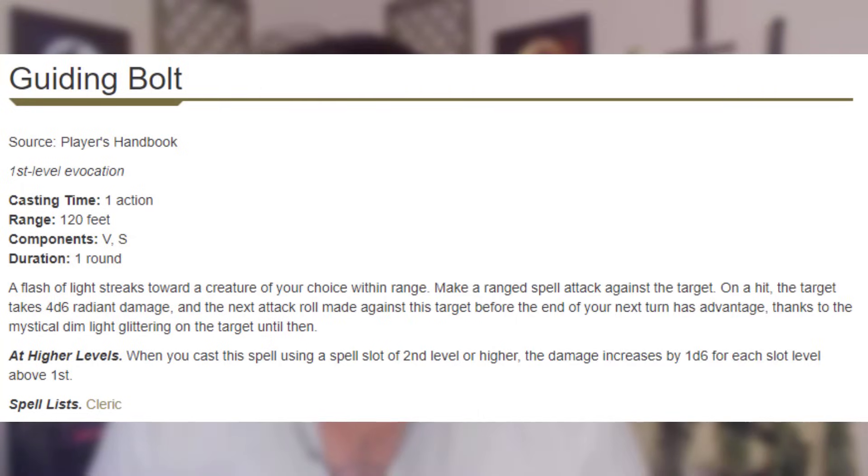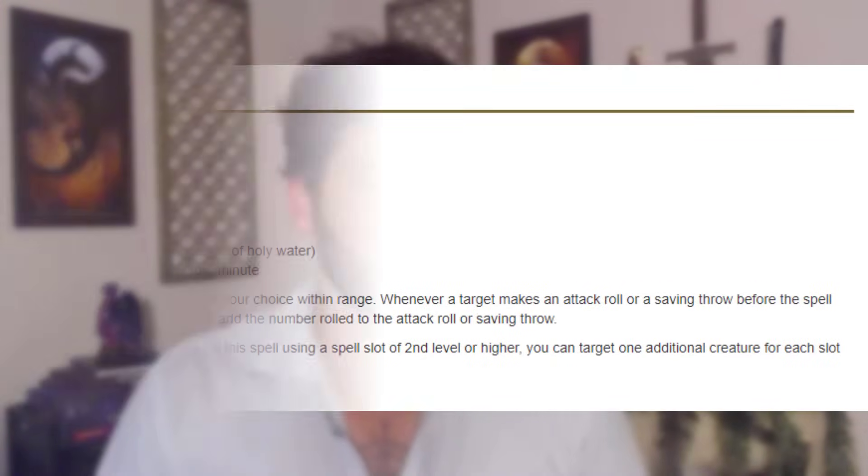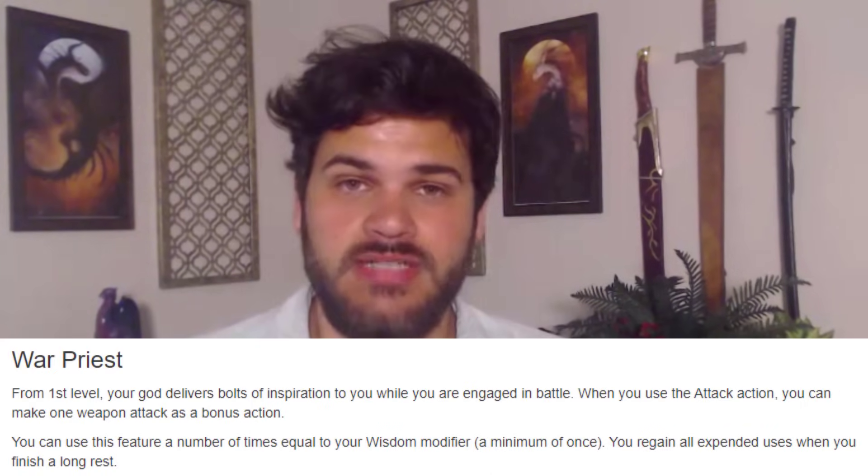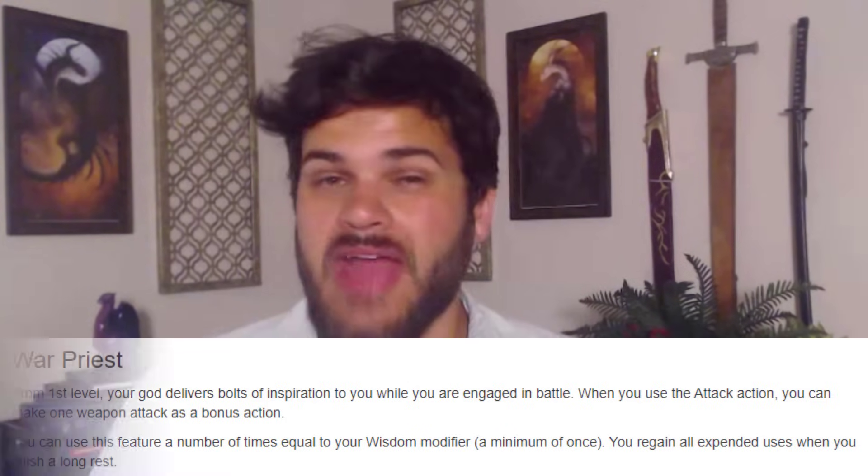Starting off, we go Cleric one. Cleric gives us a ton right off the bat — beginning with Wisdom Saving Throw proficiency. We're also going to get proficiency in Martial Weapons as well as all Armors. We also get Cleric Spellcasting; the standouts are Guiding Bolt for a powerful ranged option and Bless, which is fantastic on a martial, giving us more Saving Throw defense and making our attacks more consistent. By being a War Cleric, we get War Priest at level one, which allows us to make a bonus action attack whenever we take the Attack action, a Wisdom Modifier number of times per day — probably two to three attacks per day at this point.